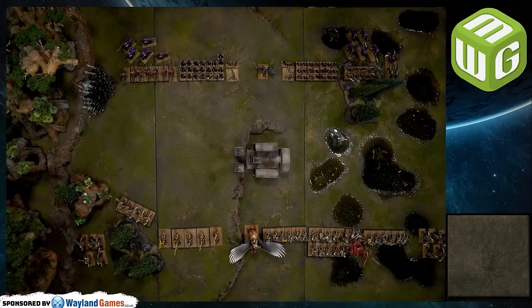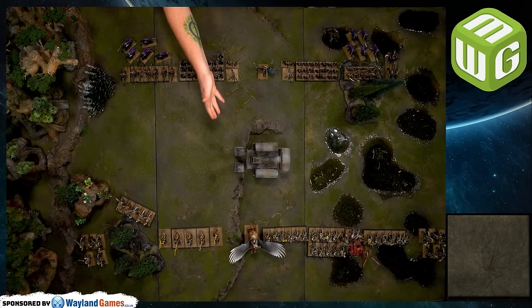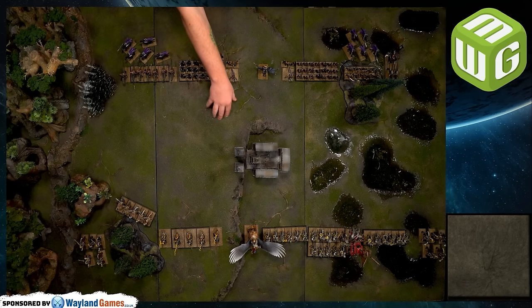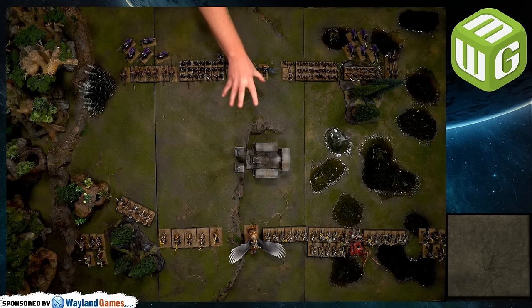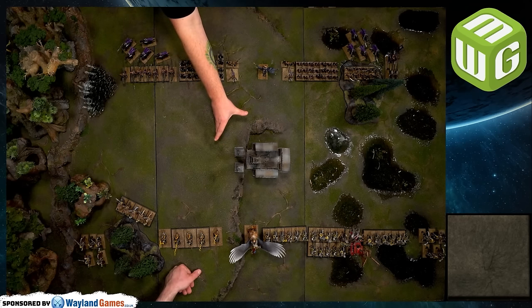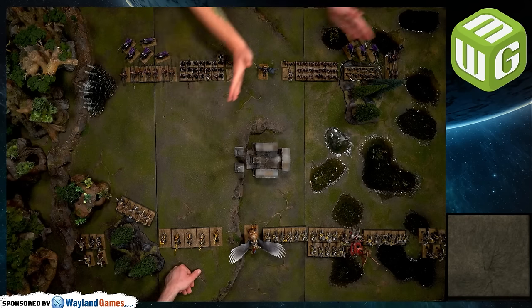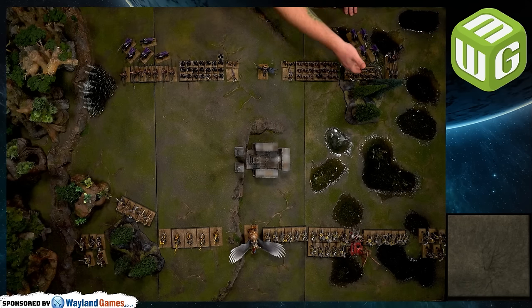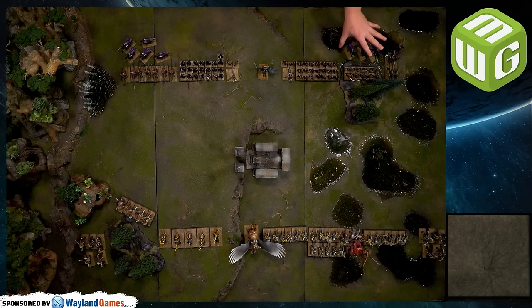Let's talk about the mission: Command and Control — the old Watchtower scenario. There's an objective in the middle; we're fighting in the dark woods of the Empire over an Arcane Monolith. You need at least unit strength five to control it. It's worth an extra 250 victory points. Controlling it also grants Magic Resistance 1 and lets wizards reroll ones when they cast.